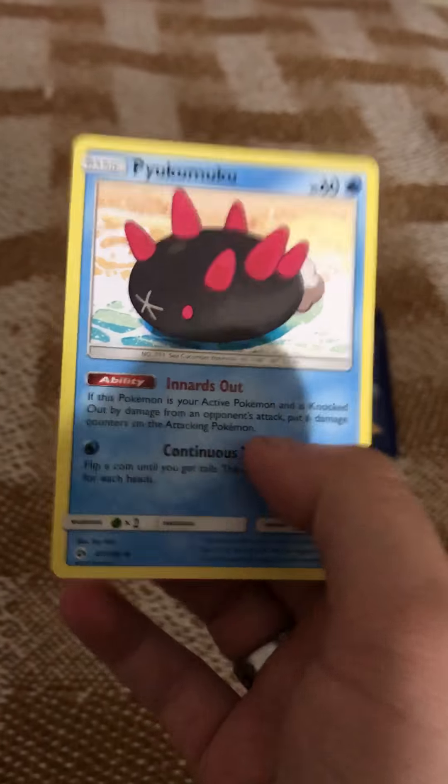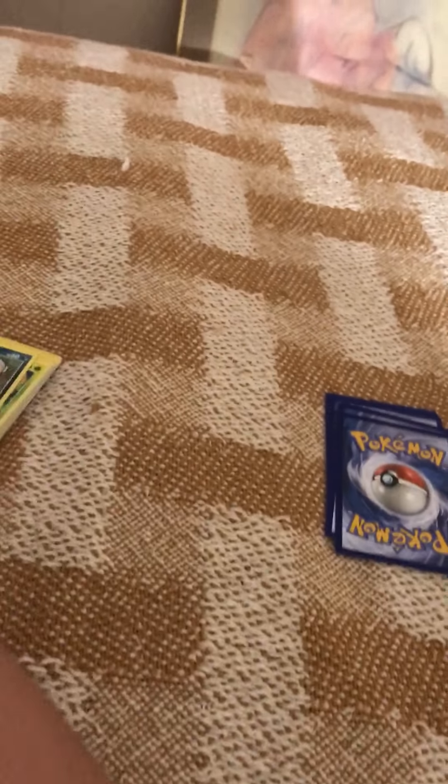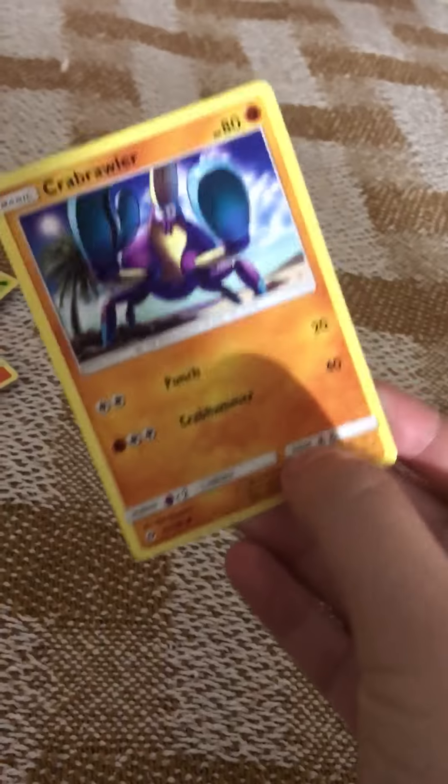This next pack has a Decidueye on it. Switch. Pyukumuku — that is so hard to say, try saying that five times fast. Moomoo Malasada. Water Energy. Parasect. Dragonair. Morelull. Fomantis. Surskit. Growlithe. And a Crabrawler — not bad, not bad for a good pack.